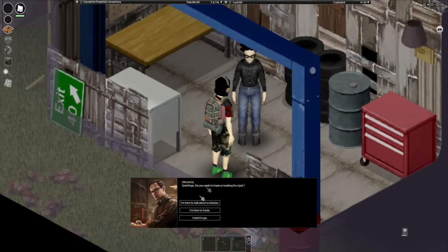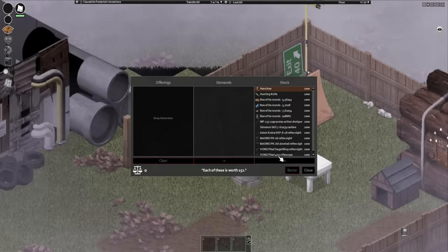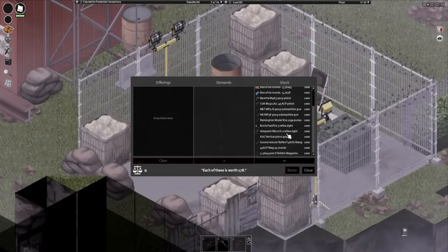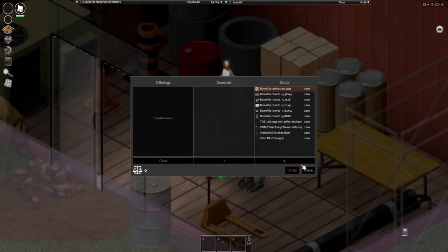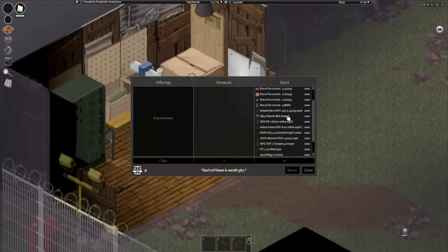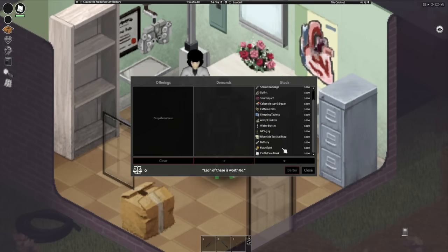We have NPCs that we can talk to, ask for missions, and more importantly trade with money. We can buy glocks from Mechanic, shotguns and axes from Jaeger, M16s, MP5s, and attachments from Peacekeeper, Ataz and other attachments from Skier, clothing from Ragman, Soviet weaponry and equipment from Prapor, and lastly we can get medical supplies, food, and other resources from Therapist.